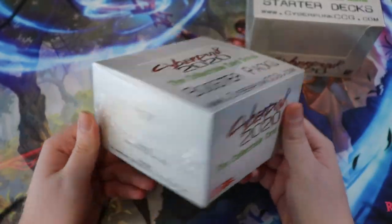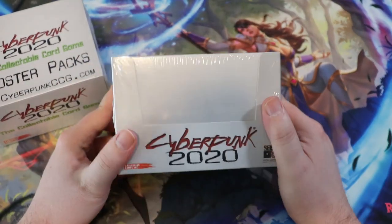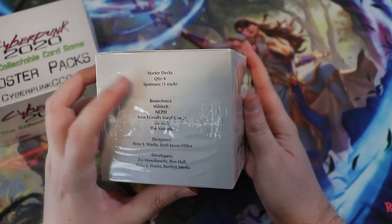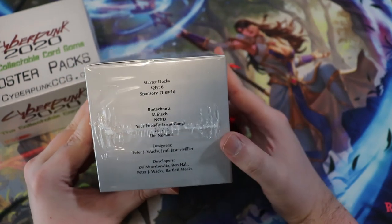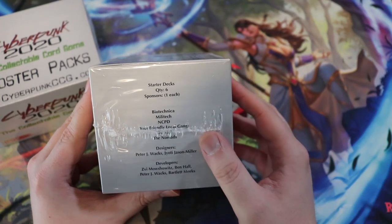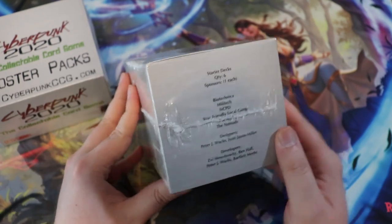We have the booster box, which has 40 packs inside, as well as this starter deck brick. It says it has one of each of the six sponsors: Biotechnica, Militech, NCPD, your friendly local gangs, The Mob, and The Nomads. And here we also have the designers of this game.